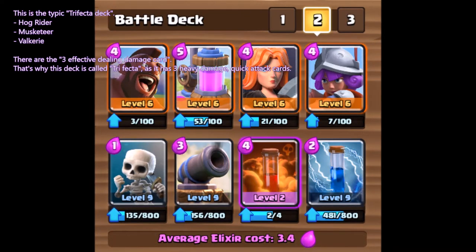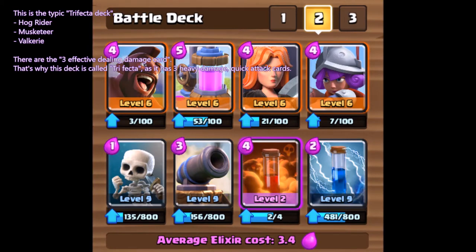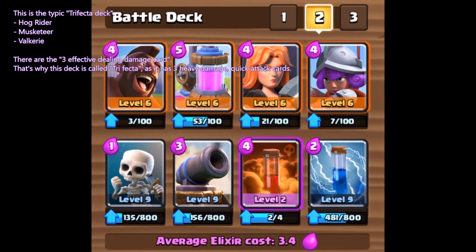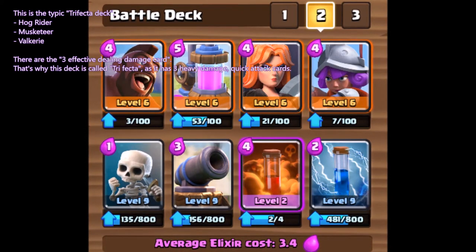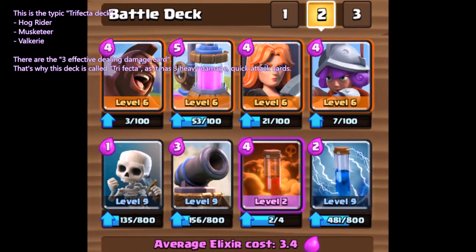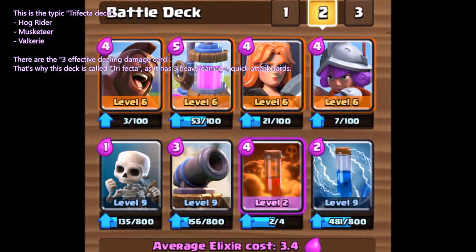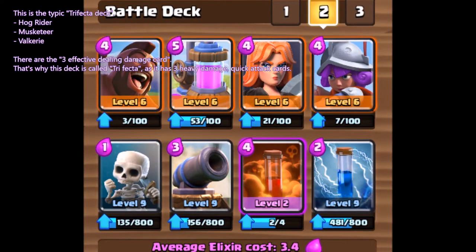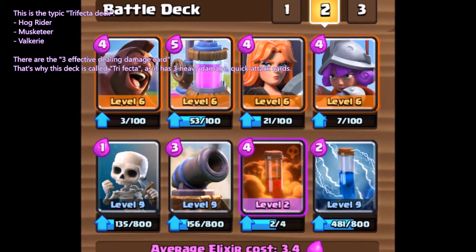So this is a typical three factor deck. We have Hog Rider, Musketeer, and Valkyrie. They are the three effective damage-dealing cards. That's why this deck is called three factor — it has three heavy damage quick attack cards.